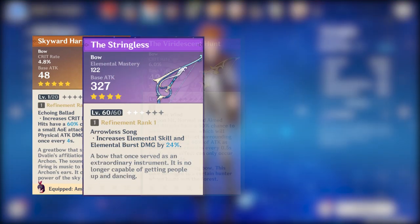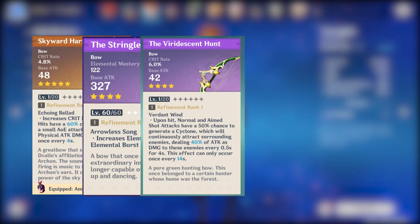The strongest weapon for Childe is undoubtedly the Skyward Harp, which has a secondary stat of crit rate and provides a crit damage passive — both really strong stats for Childe. For four-star options, we have the Stringless or the Battle Pass bow, The Viridescent Hunt. The Battle Pass bow is great because it also has a crit rate secondary stat, which lets Childe continuously proc riptide in melee stance. The Stringless is not bad either, providing both elemental skill damage and elemental burst damage — nice given his high-scaling burst.